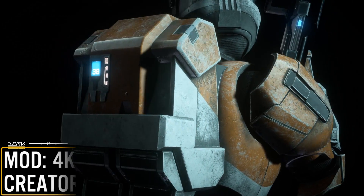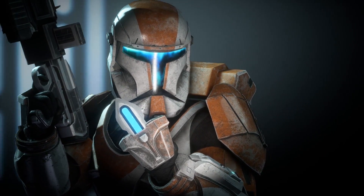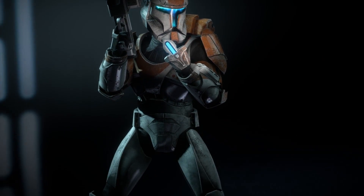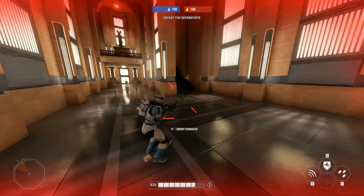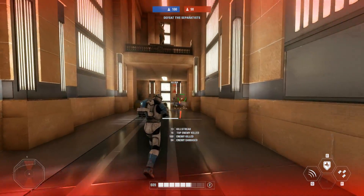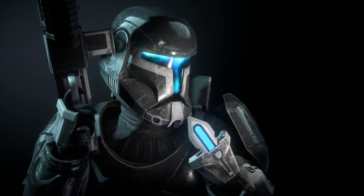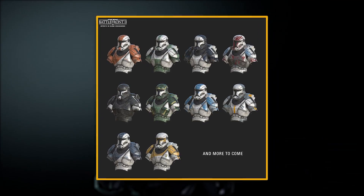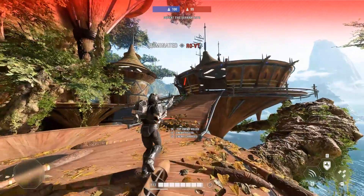Last but certainly not least is the 4K Clone Commandos mod from Orthohex. This includes a bunch of custom skins at 4K resolution, upscaled normal maps, and accurate markings from the Republic Commando game and other Star Wars media. The mod includes skins for Delta Squad — Boss, Fixer, Scorch, and Sev — as well as multiplayer appearances from the Republic Commando game: Night Ops, Ranger, Recon, and Urban. There are also extras with Vi Scarata and Gregor.